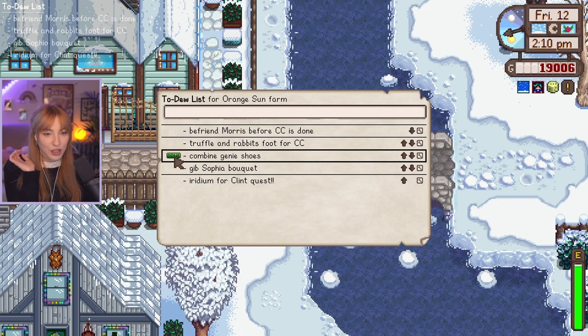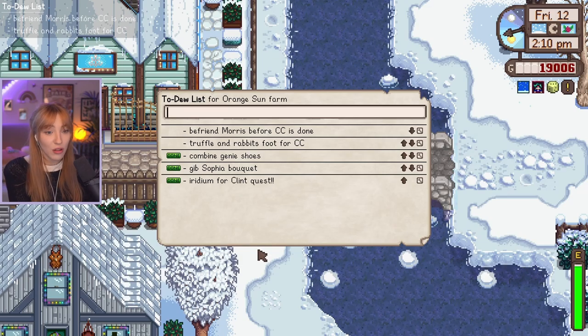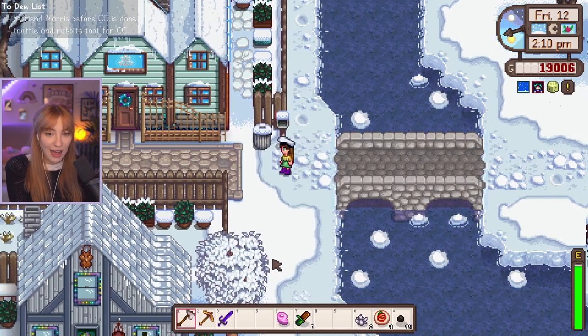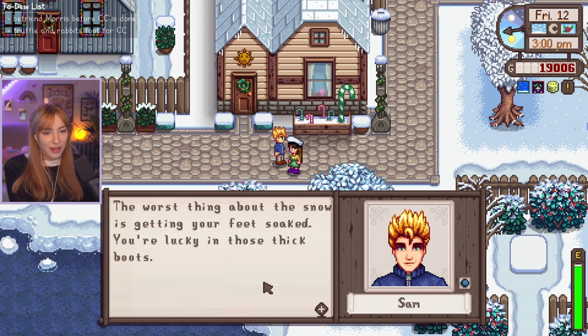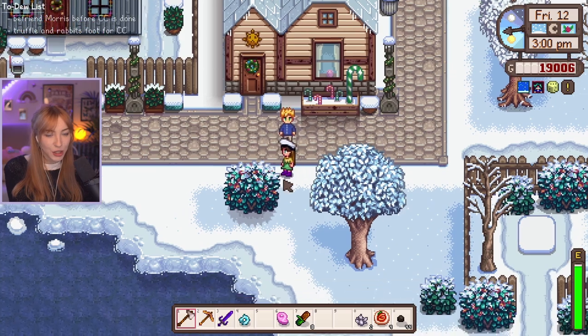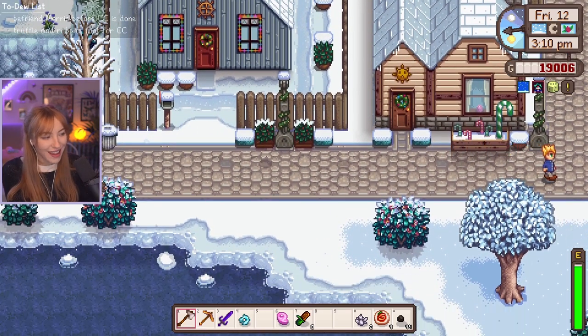We can tick some things off of the to-do list. We can get rid of the genie shoes, Sophia's bouquet, and iridium for Clint's quest — yo! We did so much and we made loads of money doing it. I'm so proud of us. Sam's just complimenting my genie shoes — he loves them. Thanks, Sam.